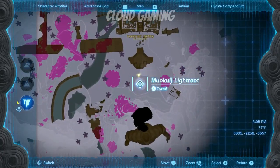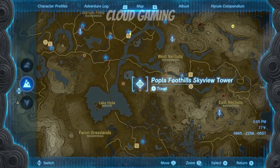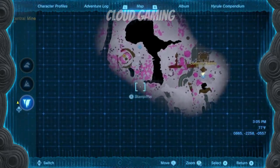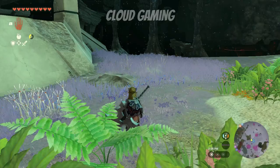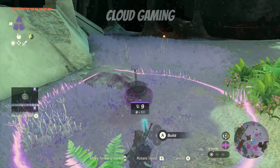Next you want to collect a specific build. Make your way to this location in the Depths. Once you're at this light root tree, build yourself a flying device and make your way to this point.